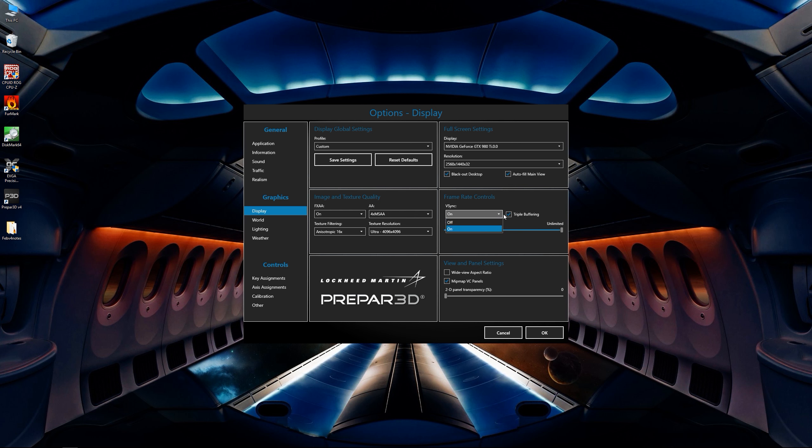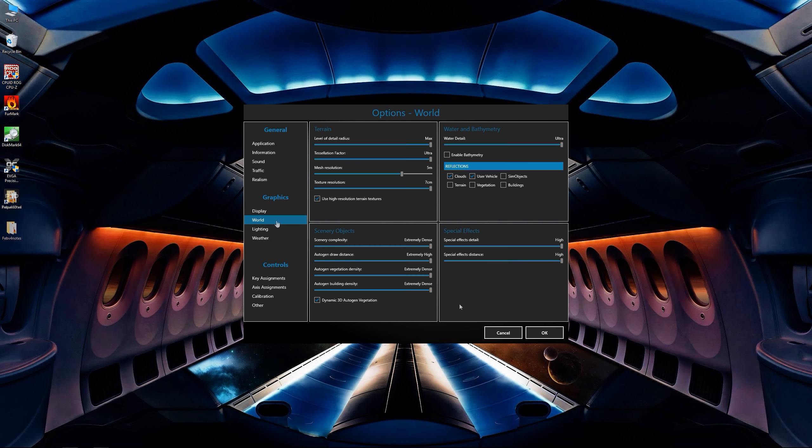You have v-sync options, triple buffering, and the regular view and panel settings. Under world settings, just about everything remains the same but there are a few changes. You see the familiar things such as LOD radius, which we'll be talking more about with exponents a little bit later, as well as tessellation, mesh, and texture resolution.